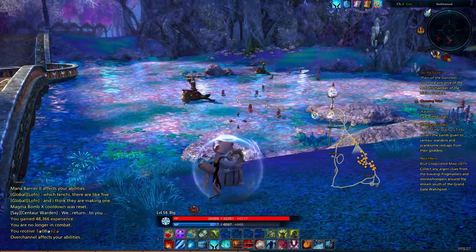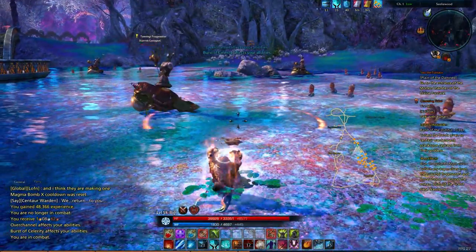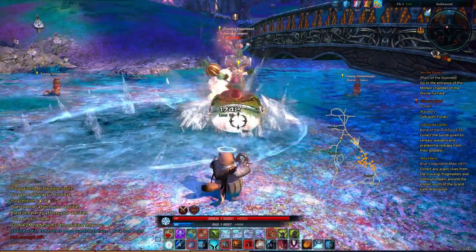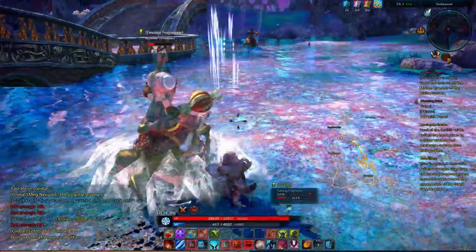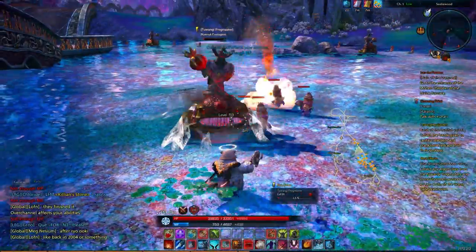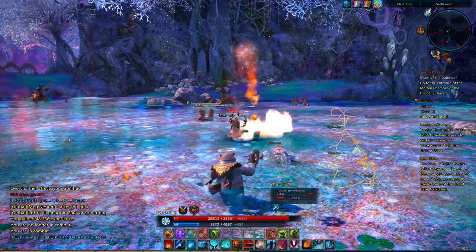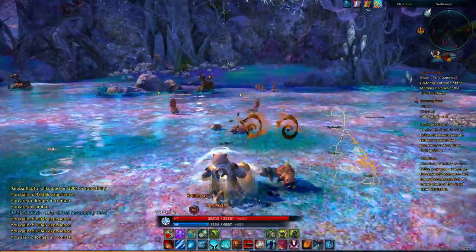And then we got the Tawangis down here. We'll need to take out some of them too. There we go. Blink into that. Not enough mana. God, these frog riders are both so strange and so cool. I'm kind of jealous of their giant frogs. Whoa, if we kill the boss, then these little guys stop fighting us. That's kind of cool. I had no idea that was the case.